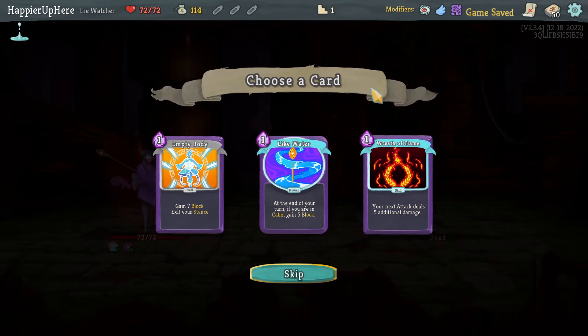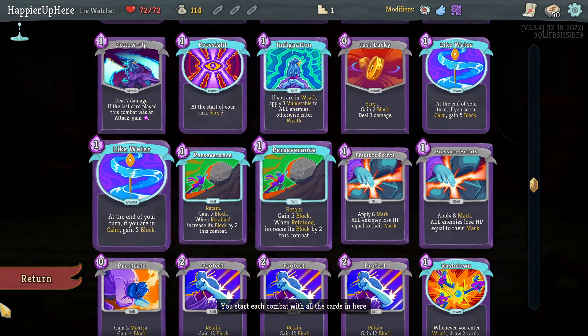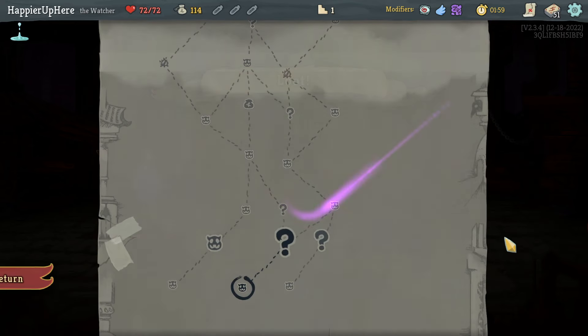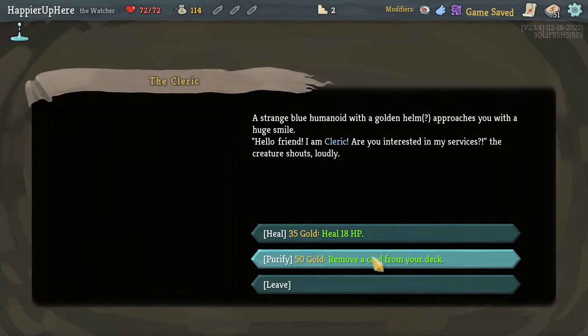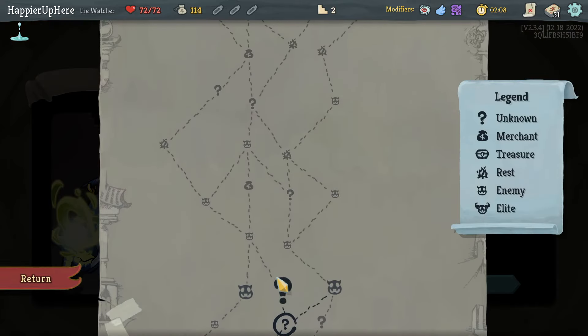Like Water — what about Wreath of Flame or Empty Body? I think Like Water is interesting and I do have two copies of it, let's take it. I'd like more ways to enter Calm with the Like Water. I don't think I need to remove anything. I know I said I have too many Third Eyes but I don't think I need to spend 50 gold on that, so let's move on.